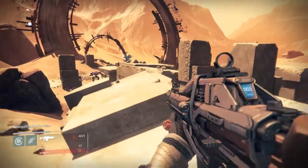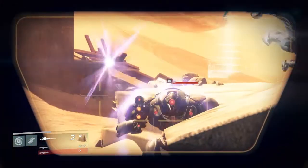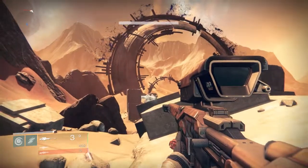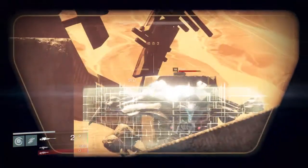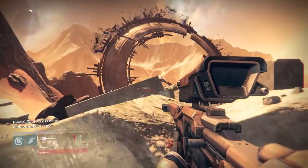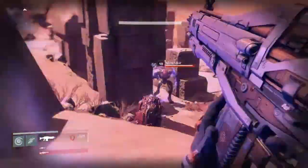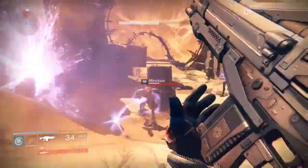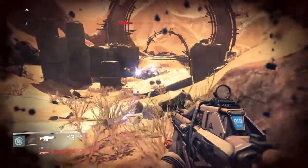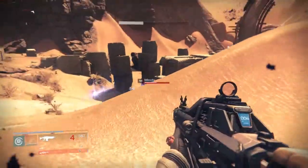Alright, so it looks like we're entering this place here. We've seen this place before when we first came into Mars during the Exclusion Zone mission. It looks like we still gotta fight those minotaurs and another hydra as well. I'm assuming once we clear these guys out we'll be able to enter the Black Garden through what looks like a Vex gate, but it does seem like it's broken or something — I haven't seen it activated yet. We'll know more once we've defeated these guys.